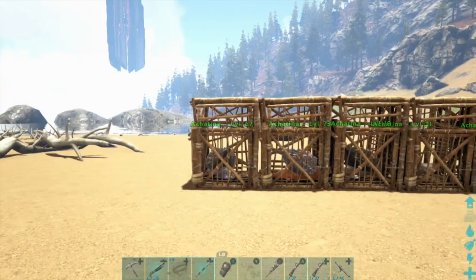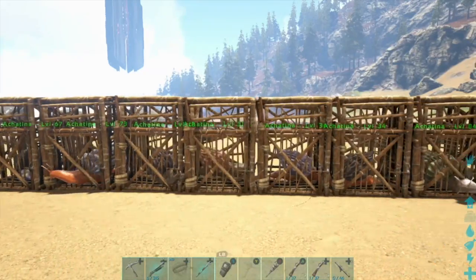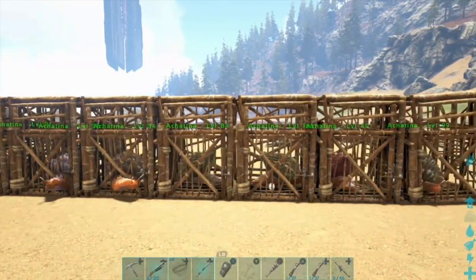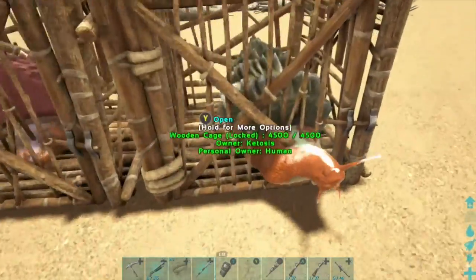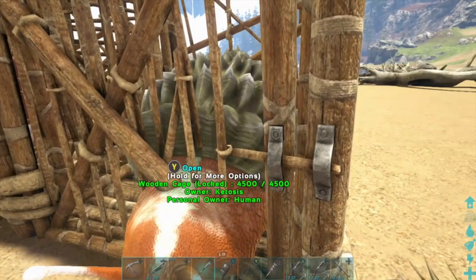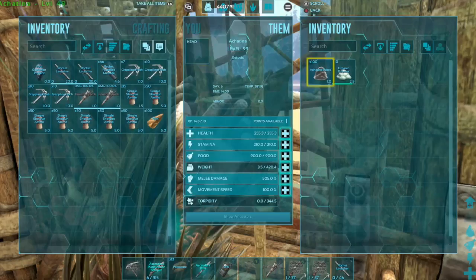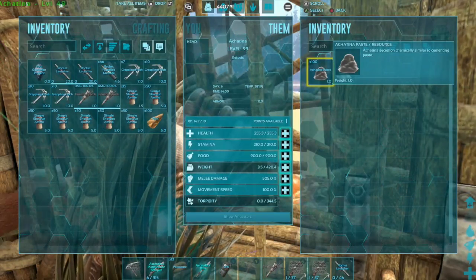Step one of this process is having about 10 achatinas so that they can produce passive CP for you while you go ahead and do the other two steps. It takes about 100 minutes to get 100 achatina paste, and this is the exact same thing as cementing paste. Once they are full on 100 achatina paste, simply remove it, and then it will again begin to passively produce more CP.